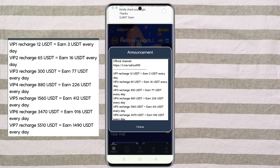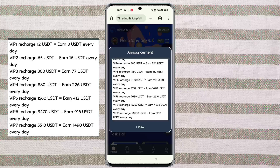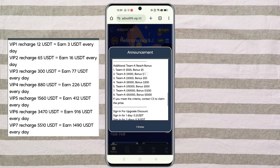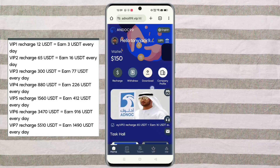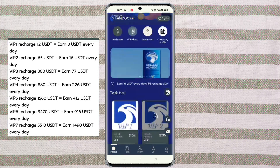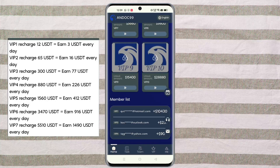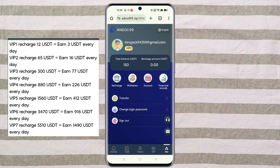Level four: if you deposit 500 USDT then you will get daily commission 137 USDT. Level five: investment principal 1000 USDT and daily commission 285 USDT. Level six: investment principal 1800 USDT and daily commission 525 USDT. Level seven: investment principal 3900 USDT and daily commission 1180 USDT.